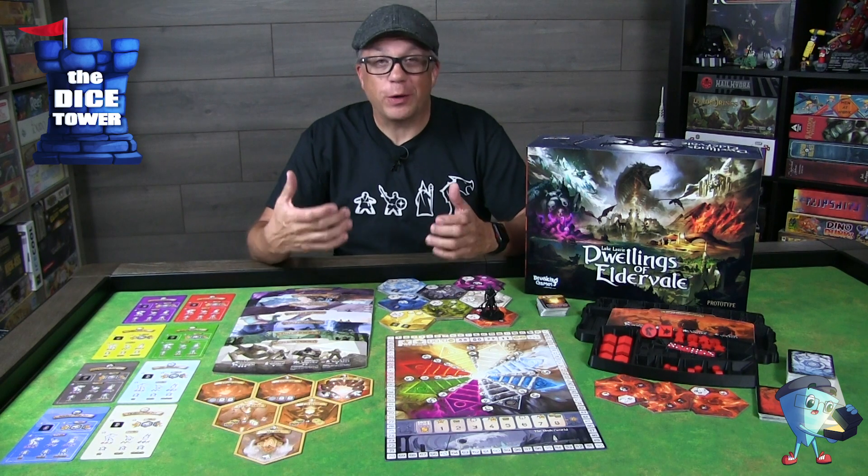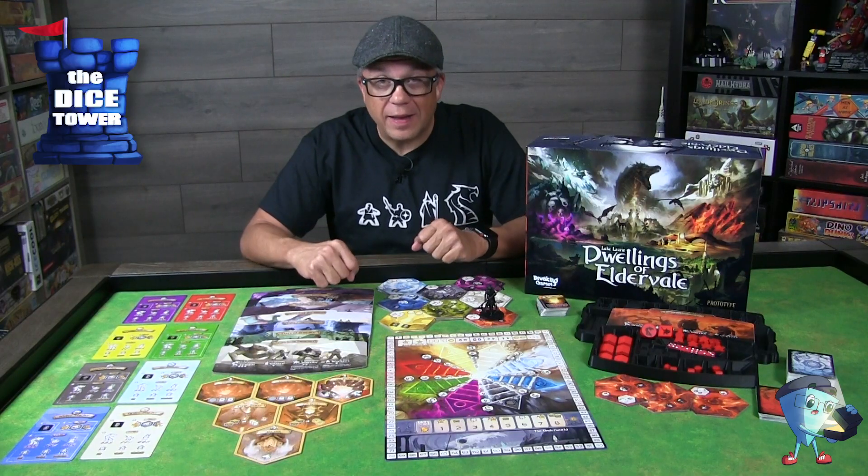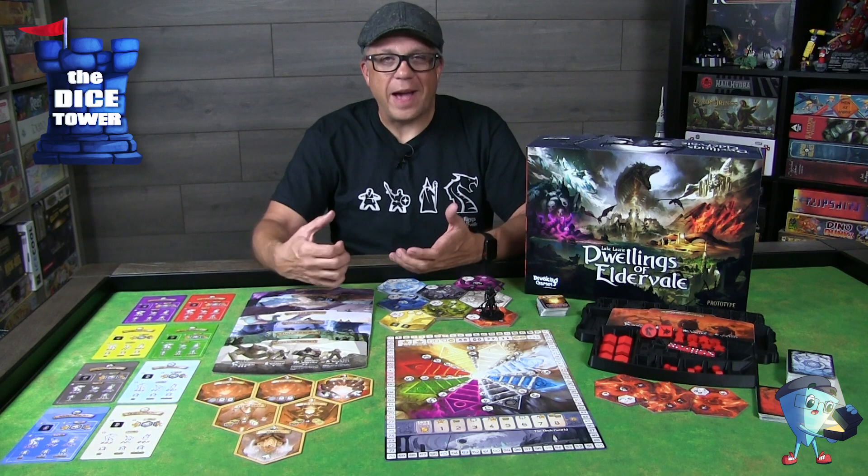Next up we have the Golden Griffon. The Golden Griffon's power is Eagle Eye. As long as the Golden Griffon is in Eldervale, you pay one less resource for the first adventure card you acquire on each turn.